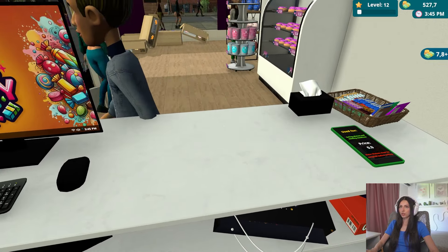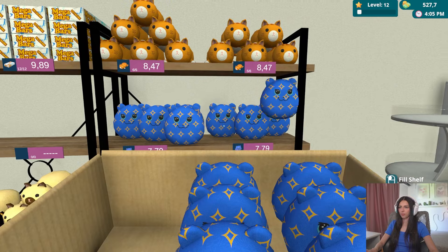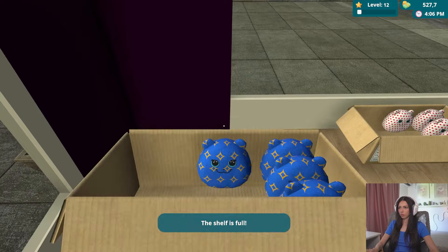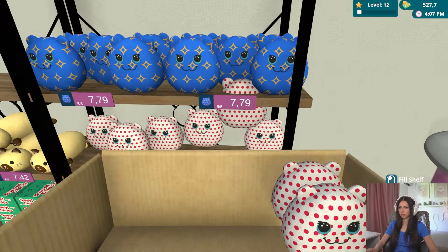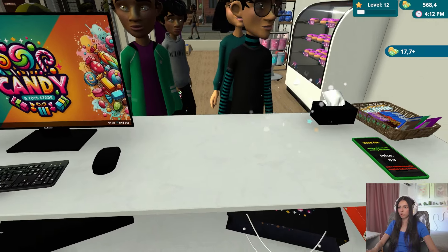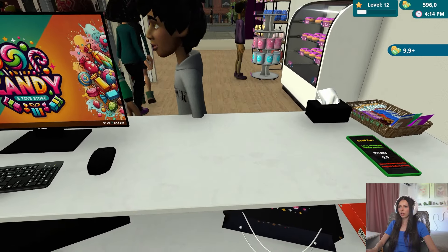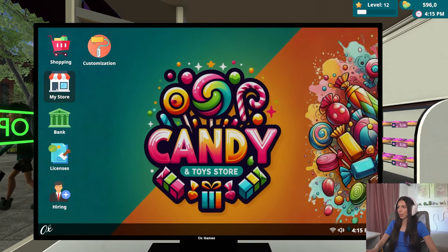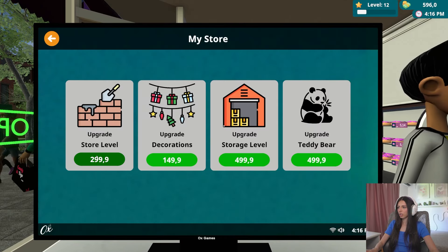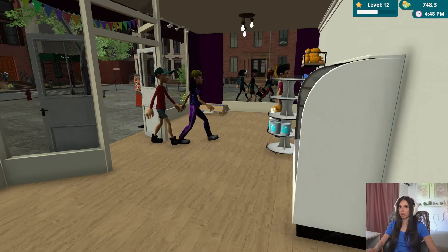Mai am cotton candy - au cumpărat ăștia toată vata! Acum aduc, acum facem restocul. Trebuie să cumpăr mai multă vată. Haideți, oameni buni, luați de la mine că este un magazin foarte bun, credeți-mă! Am review-uri pozitive pe Google. Level up! Bă, ce ușor faci levelul acum. Cam e bine - mai avem încă 4 ore de muncă. Ar mai trebui să cumpăr ceva? Poate să cumpăr un vending machine sau să-mi fac store-ul mai mare?